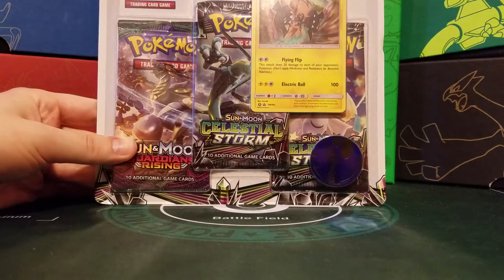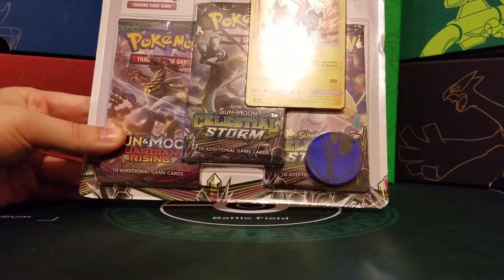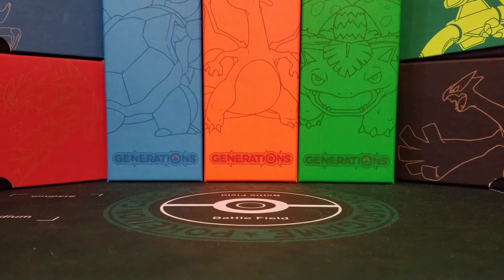I just saw this — they reprinted another Tapu Koko. It has that double colorless attack and the flying flip. It's very good in competitive play and it has free retreat cost. So I thought I'd pick this up and see what I got. It comes with two Celestial Storm packs and one Guardian's Rising. Let's go for some good stuff out of there.